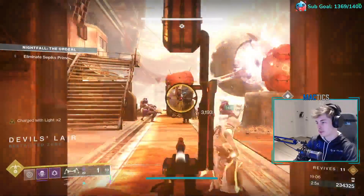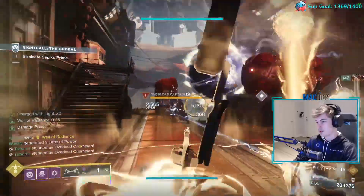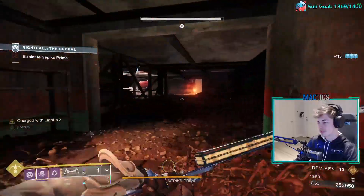Another Overload Captain will spawn when the Tank dies. Kill it and move forward. Place a well at the boss room entrance. Kill the two Overload Captains and all of the Dregs. Stay in the left room for the boss fight — it's safe in here.